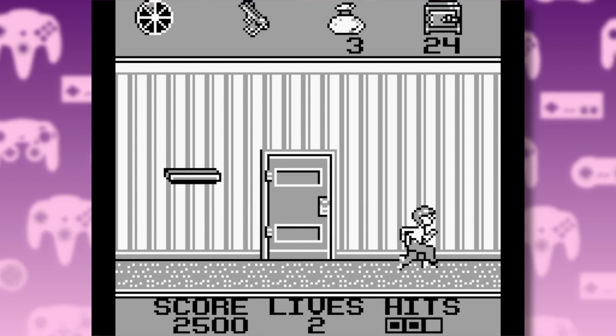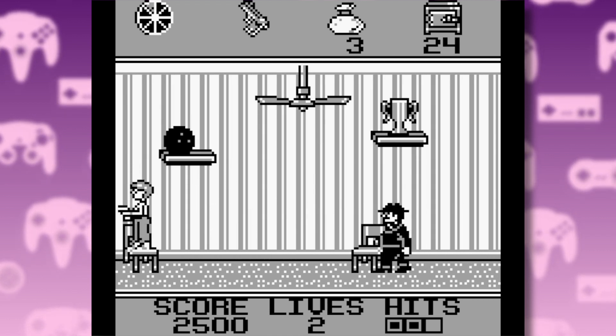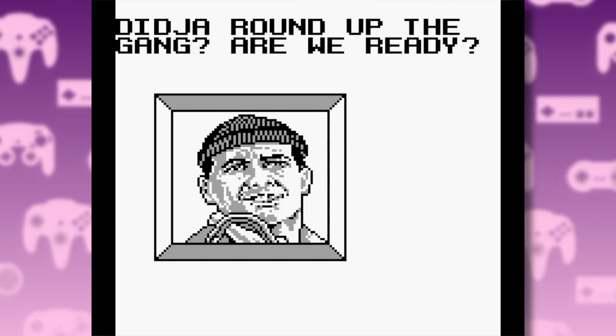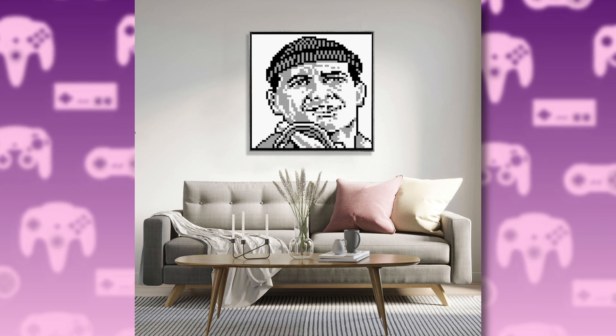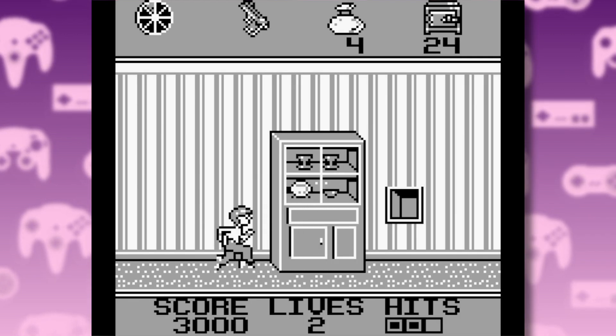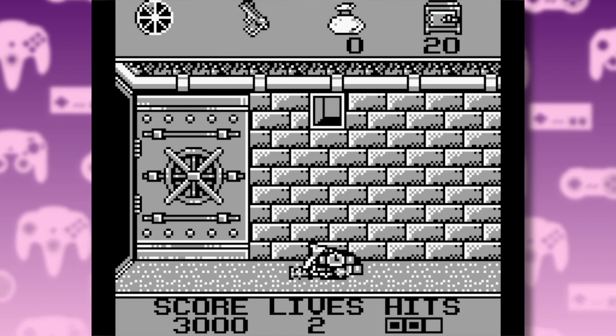The Game Boy version is very similar to the Super Nintendo, just stripped down, which was quite common for Game Boy ports at the time. This one does start with some beautiful pixel art of the Wet Bandits. But apart from that, it's just more of Kevin running around this sprawling mansion collecting valuables.